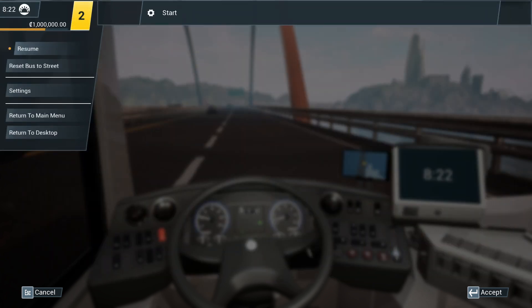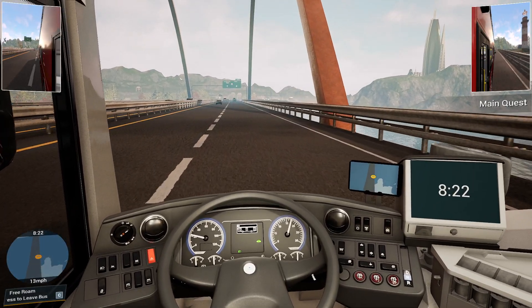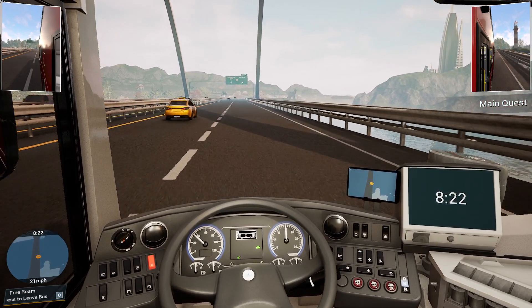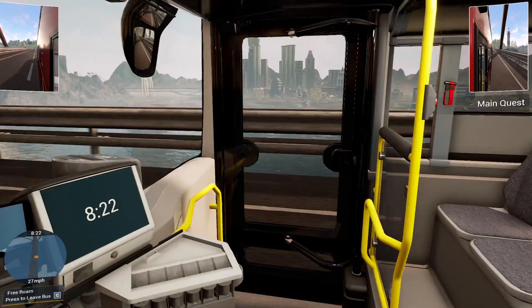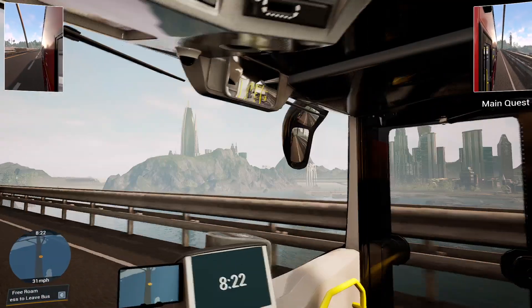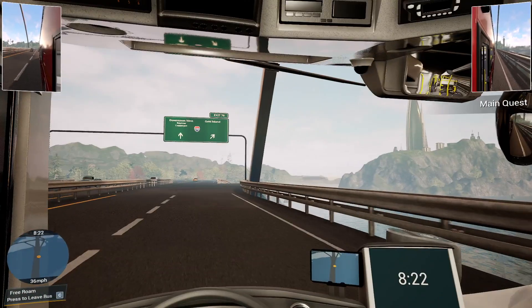The speed limiter limits it to the speed of the street, which is quite arcade, because in real life the speed limiter of a bus stays the same regardless. This is quite a nice bridge — look at that view, especially that side. You can see the whole city. It's a dynamic city and you can see it from far away, so the view distance is quite good.